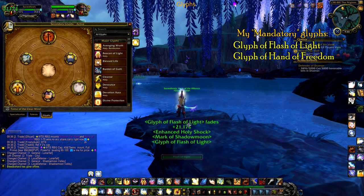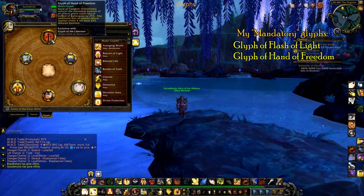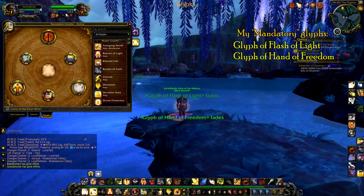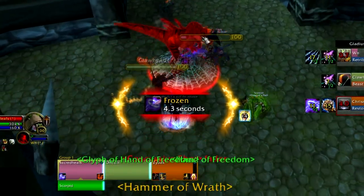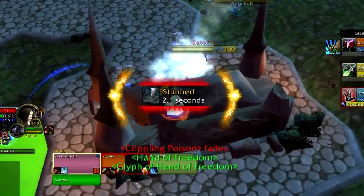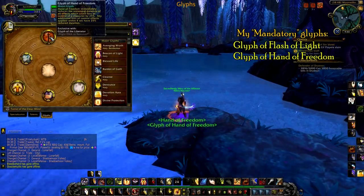Getting essentially 10% more healing from Flash of Light is huge. The second mandatory glyph is Glyph of Hand of Freedom, because of how much CC is in the game and because of how well it synergizes when you're already in a frozen trap or a stun. If you take a Hammer of Justice or an Ice Trap, you're actually able to use Hand of Freedom while in the crowd control, and this glyph reduces your current crowd control duration. Being able to Hand of Freedom yourself while in a Deep Freeze to reduce Polymorph's duration to 6 seconds instead of 8 is actually huge.